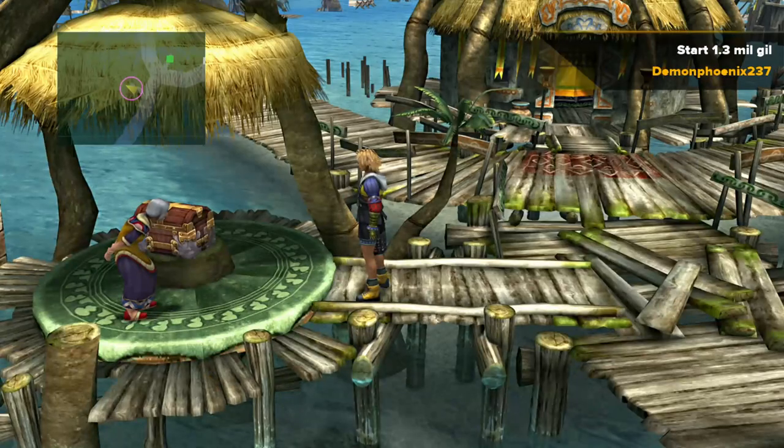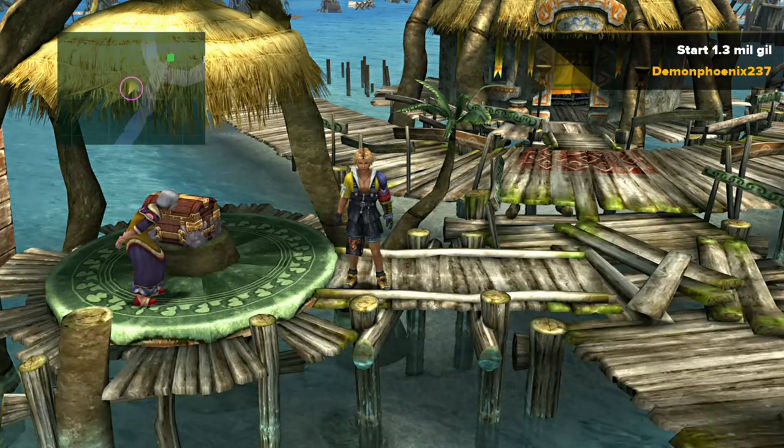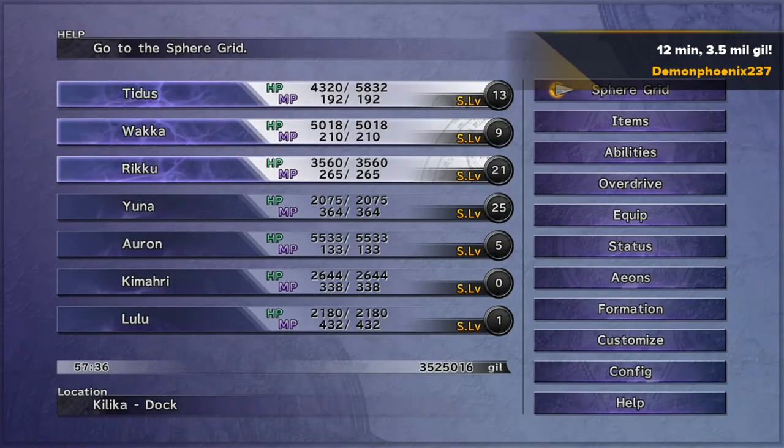Hello, this is Dean Phoenix with a very quick Final Fantasy 10 tip video. This is a very useful trick where you can make just over 3.5 million gil. You can see here that I'm starting with 1.3 million gil, and then 12 minutes later by the game clock at 5736, we've got 3.5 million gil. How do you do it?